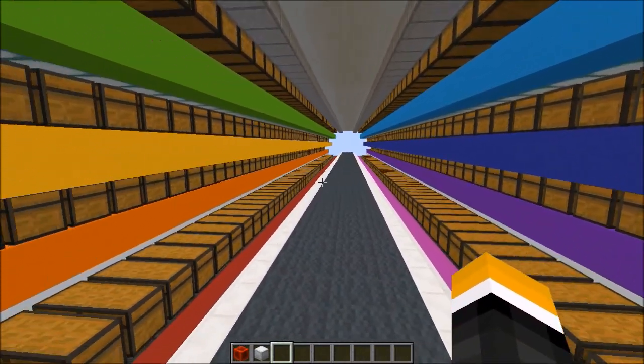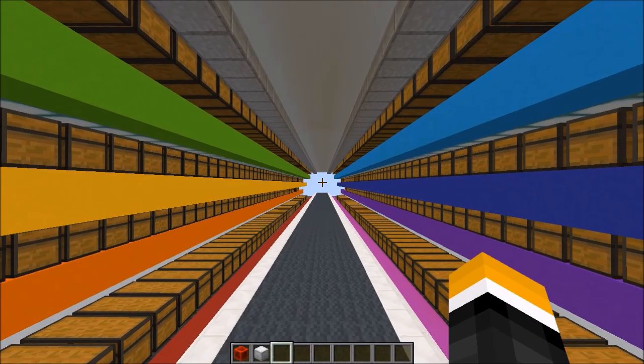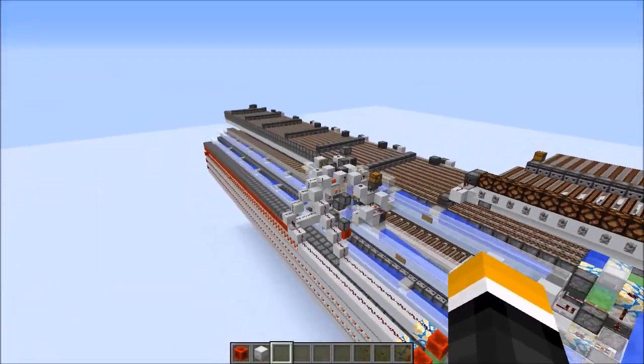So at least for the main storage, I want to have one chest per item. And maybe for the bulk, if you need like a double chest of shulker boxes, then you can request it from bulk using an item call. But still, the storage is really different from other types of main halls.